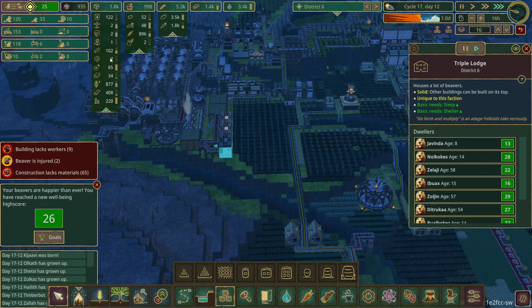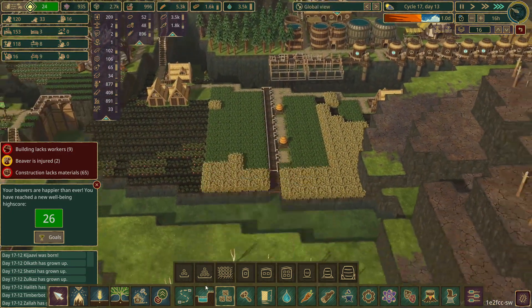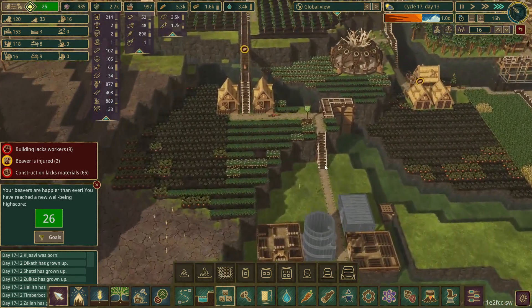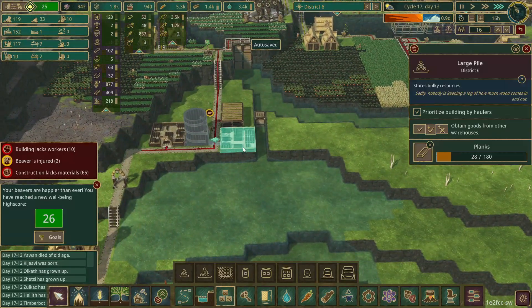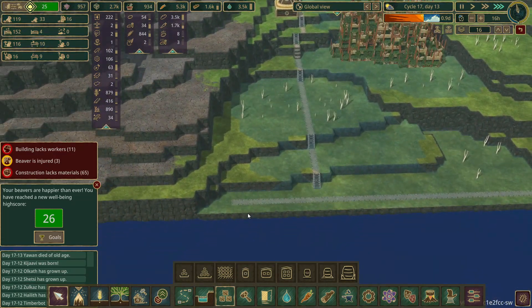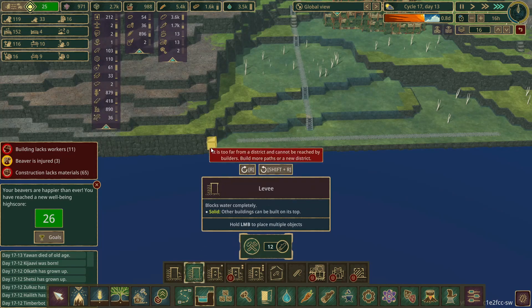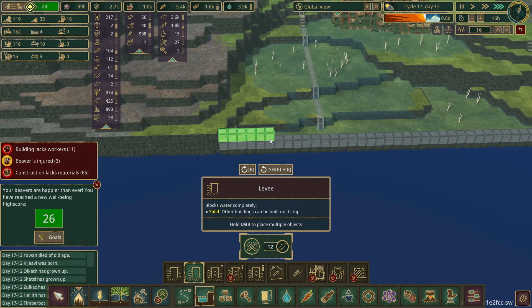I've got a bunch of dynamite and stuff nowadays. There's a bunch of stuff I can sort out. Food is really good. While they fill in these with the materials that I actually require, let's start planning out what I want to do down here. It's quite simple, really - I'm going to put in a massive levy wall that goes all the way along here to stop the water from flowing out of the map.